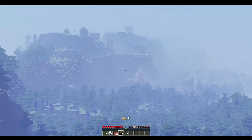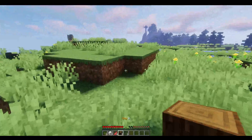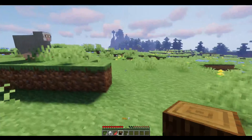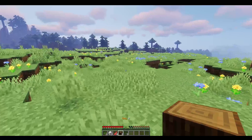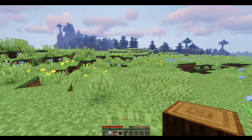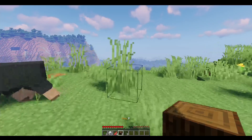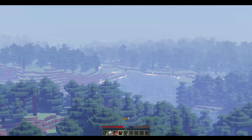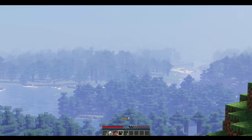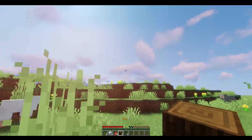It looks like it starts down there and actually works its way all the way up, so that might be worth going to have a look. Then again, I think I enjoy the idea of actually building a house up here. It looks like this is completely clear, so if I leveled this out a little bit and covered up some of the holes, I could put a village up here myself. It looks like it's just a taiga biome as far as I can see. There's some sugar cane down there - that's good.